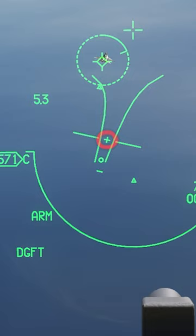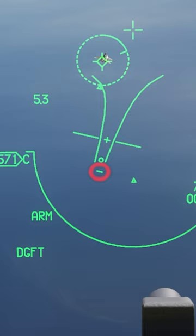The plus sign inside the gun funnel is the 1g pipper, which shows the correct lead for a non-maneuvering target. The next symbol is the level 5 IGGS pipper — this is the symbol you'll be using the most. When it's on the target, you can fire the gun. The last symbol is a small horizontal bar, the 9g pipper, showing lead angle for a target maneuvering at maximum sustained rate.